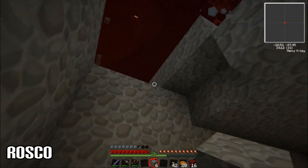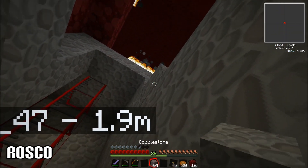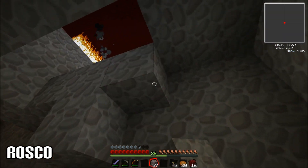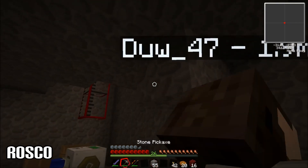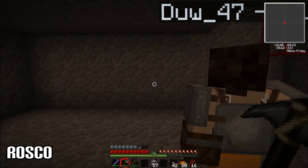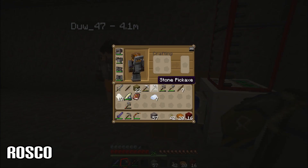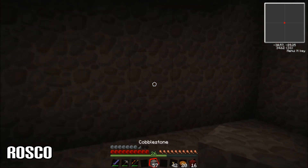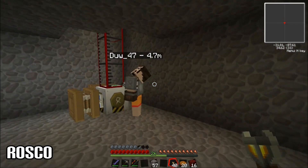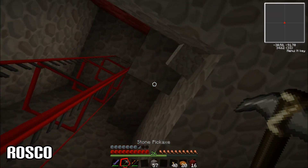He's gonna knock me off — quick, build the roof! That's it, just build across. Bugger off, ghast, you piece of crap. Look at this building. Yes! We got him — he's out of here. And one of my tanks. Did he? Yeah. Crap. At least it wasn't everything. The pump could've gone. I'm gonna put some torches in here so it looks man-made rather than ghast-made.